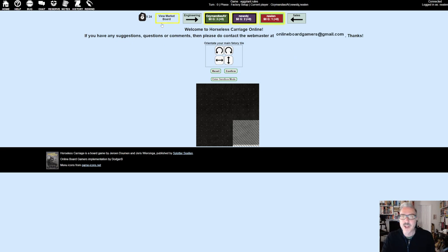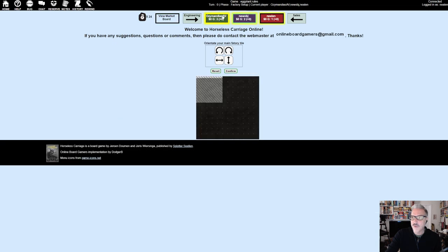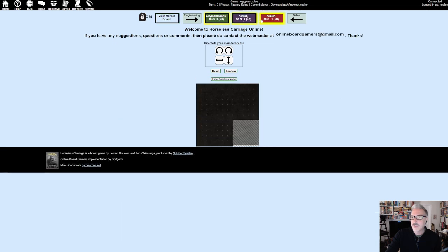Now I'm going to overwhelm you by clicking 'View Market Board.' This is basically what's happening on the table when you're not looking at your factory. They are literally called Gantt charts — I know, it's triggering. To close this view, you can't just click Market Board again; you have to click on a player to go back to their factory floor.